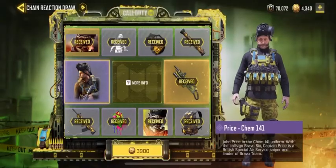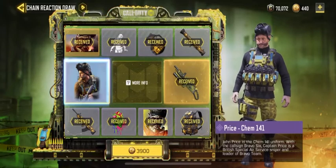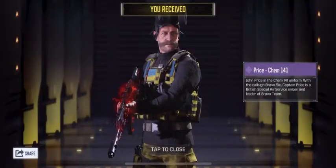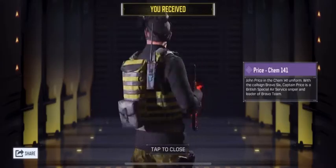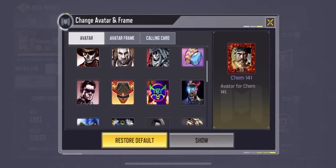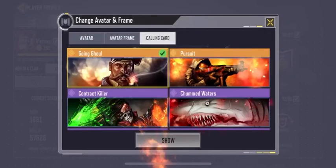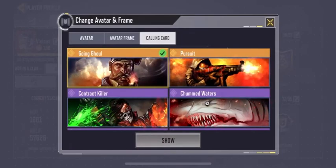We ran out of COD points but went ahead and got some more. So let's get the character - Prize Chem 141, there you go. From the start we did get an avatar, Chem 141, and the calling card - the Ghost Gold, looks pretty sick.